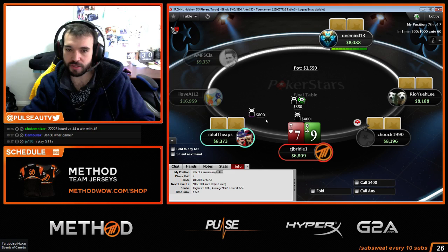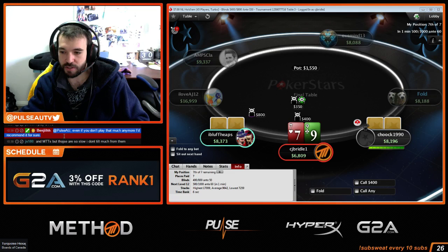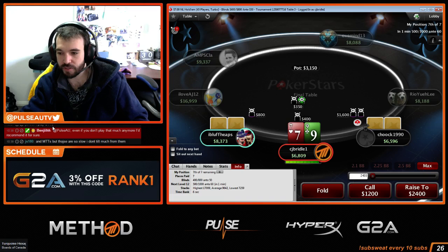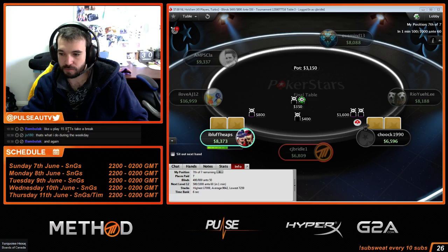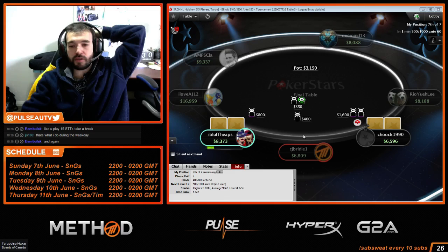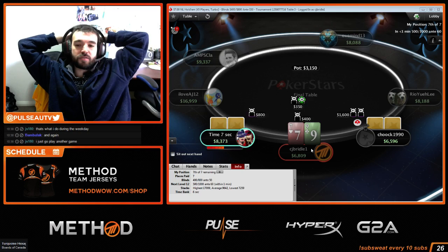Against a regular, I don't know if I can push this. It was a very hard decision whether to shove 7-9 offsuit for 8.5 big blinds against a regular. If he's tight, it's a push, but if he's calling perfectly, I think it's a fold. So it's really close.